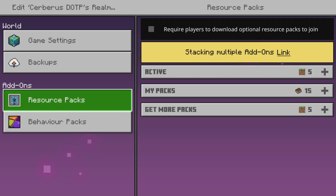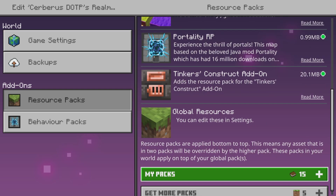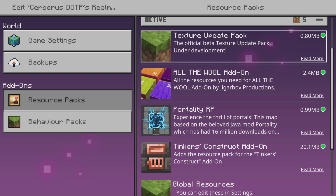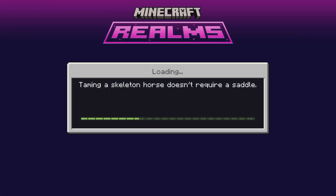If you just have a look at this — my resource packs, my active — I have Tinker's Constructs, Portal Portality, All The Walls, and I've got Texture Pack Update Pack, the beta version. This is the one that causes the issue for Vibrant Visuals not to work. So if I go into my realm...